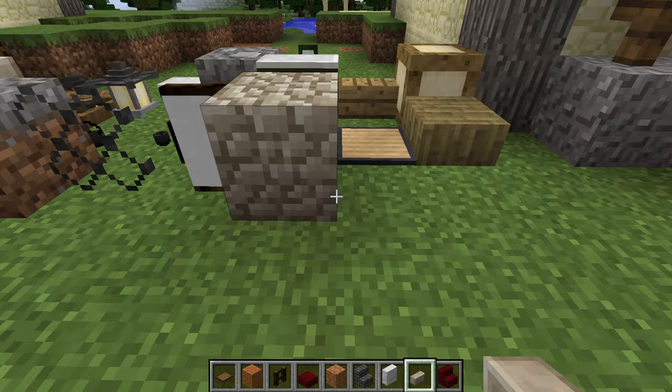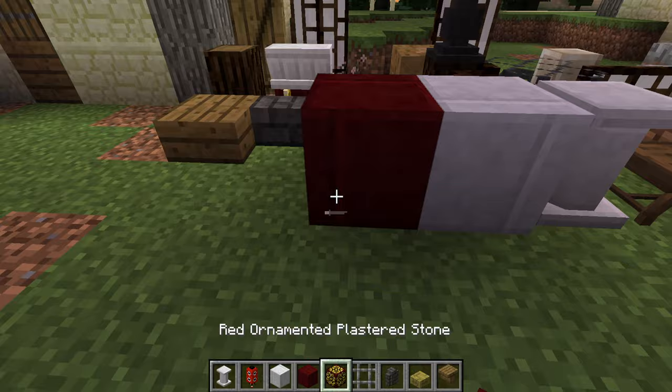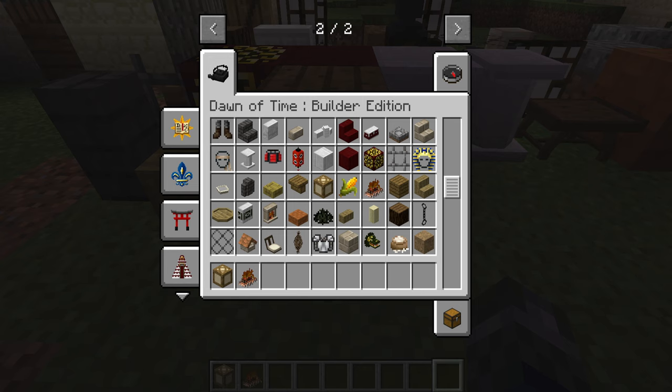This mod not only benefits medieval builders — it has different sets of themes based on different world cultures like Japan, Mayan, Egyptian, French and Roman styles. With a large amount of connected blocks, new sets of armour including great Japanese ones like samurai armour, and new plants, this mod really has some amazing potential.